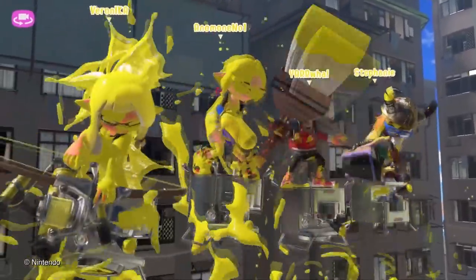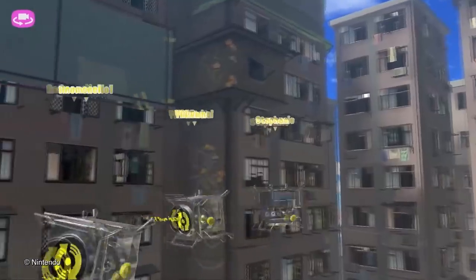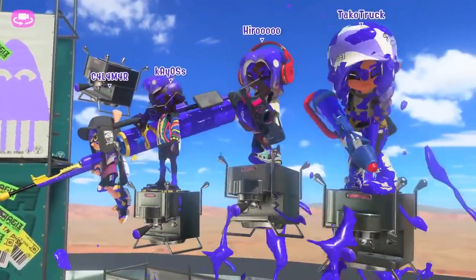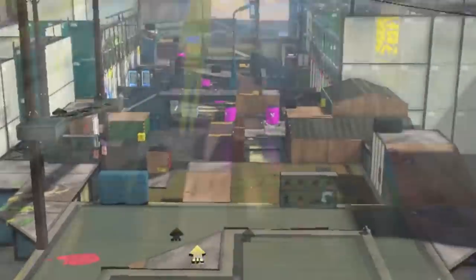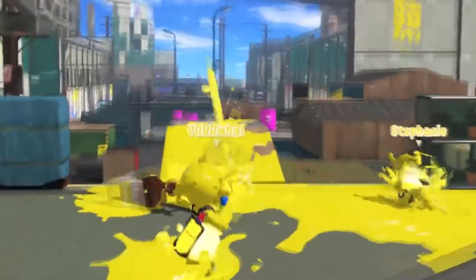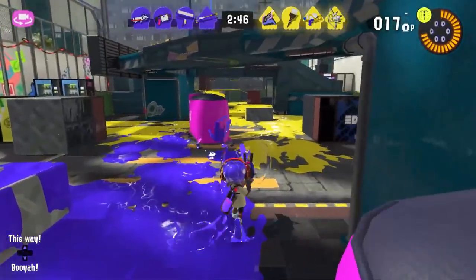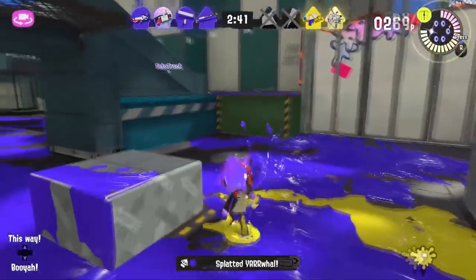The opening screen is so clean. The slosher user doesn't seem to have the same aggressive weapon bouncing animation that the sloshing machine had. We see a brush for the first time, and then we get to see the new spawning mechanic in action. As you're landing, it looks like you can see everyone else's landing spots as well. They gave the killer whale back to the 52.